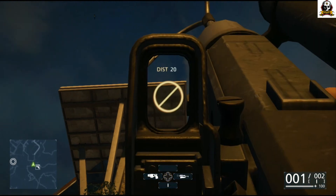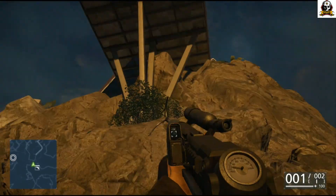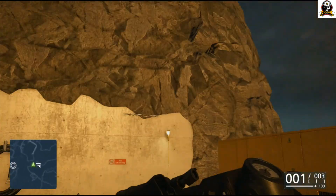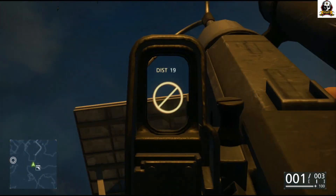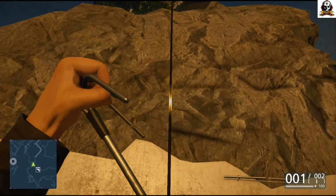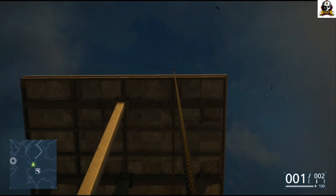I thought I didn't have a grappling hook but I did — I just wasn't aiming at the right place. So aim it until you get the little symbol there, the little dot with the target, and it should shoot. Then climb right up. Very simple.